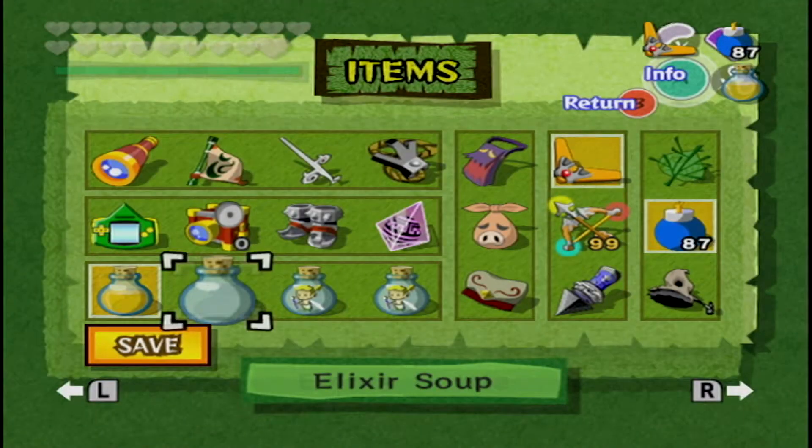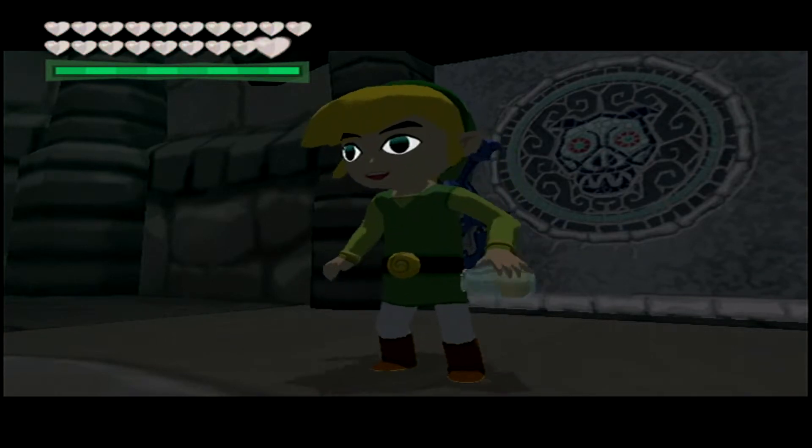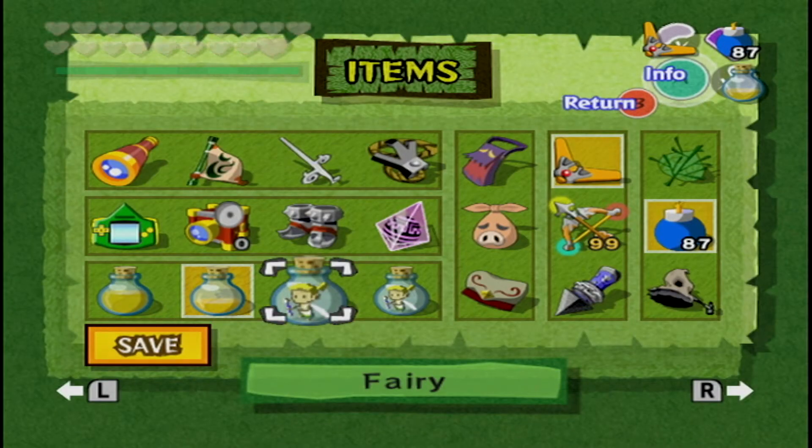Like, the mask you get from bosses still shows up and you keep your items, but you lose your rupees, and it just feels like nothing ever stays accomplished in that game. It's like Nihilism: the game.